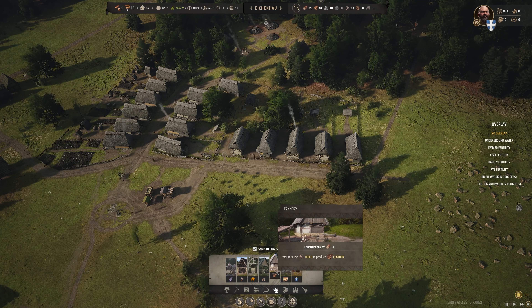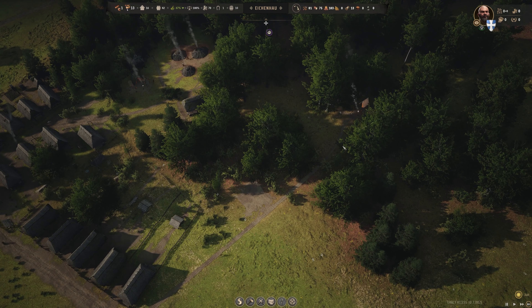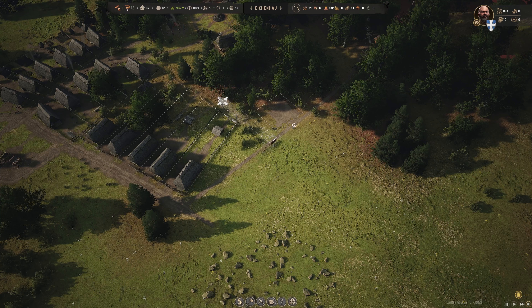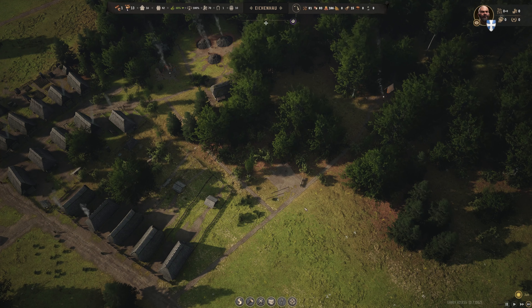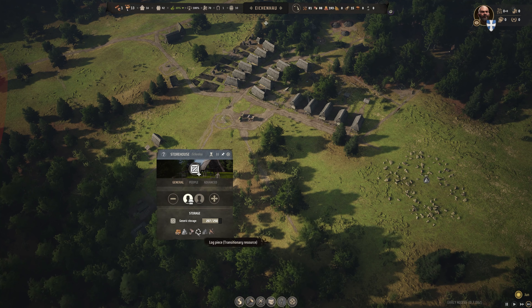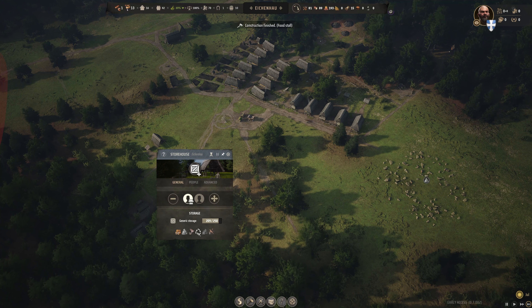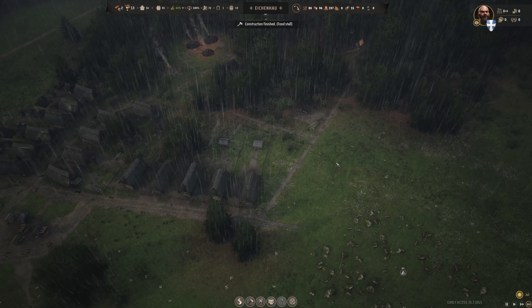The next thing we want to do — we've got the money — is get a goat shed. We should be getting crafting materials. We have 12 hides already, so we can come in and get a tannery. We'll put the tannery over here so they can take their hides and produce leather. We'll get a road back this way. At some point we should put another storage somewhere around here as well, to be more efficient so this storehouse can focus on things like logs. The logs are coming in and going out right away, but we are looking really good.